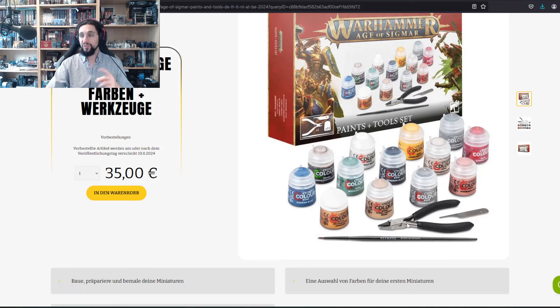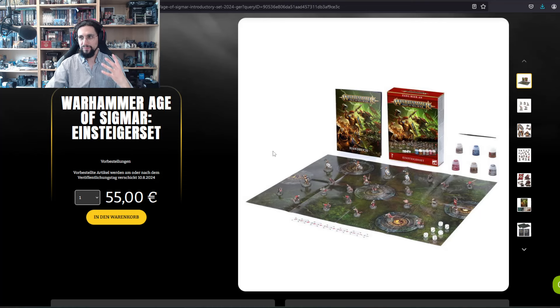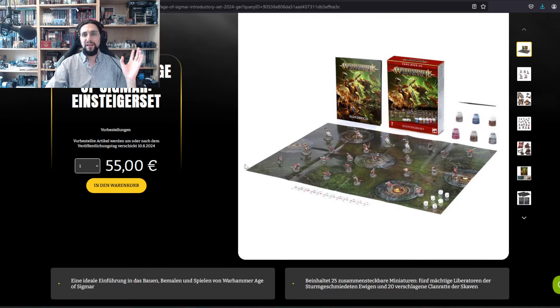The clipper included looks like the old one — it's fine as a starter, but you can get better ones on the market. Then we have the small starter set at 55 euros or your regional equivalent — you can also get discounts at friendly local game stores or other online stores. I'm torn on this one: you get five Liberators, 20 Clanrats, a couple of dice, six paints, a brush, a range ruler, and a map piece.